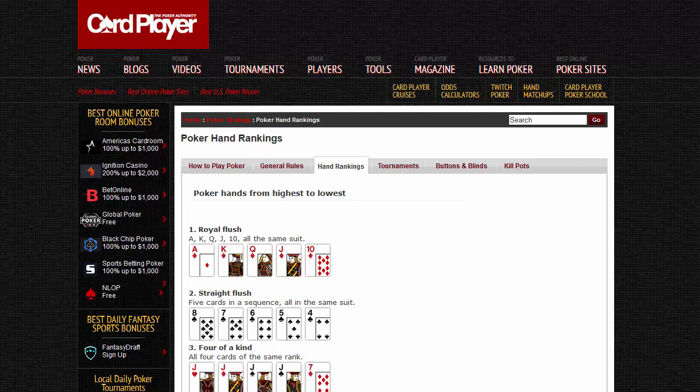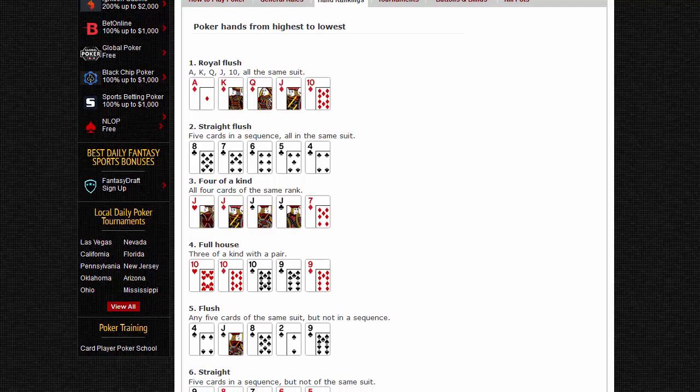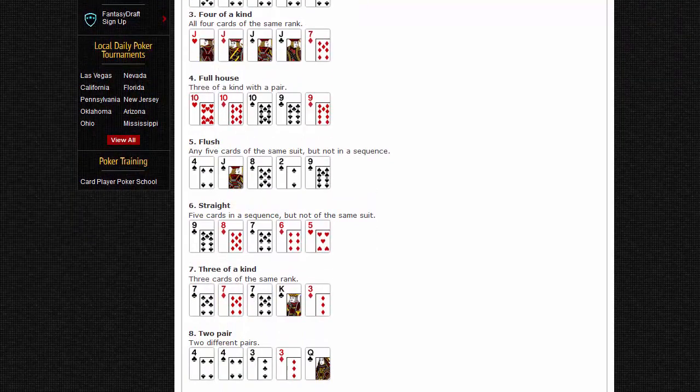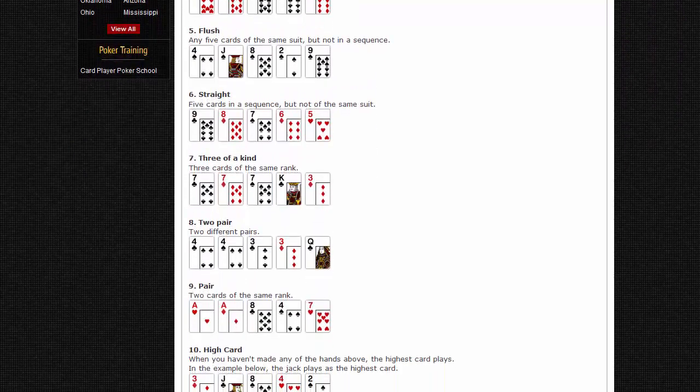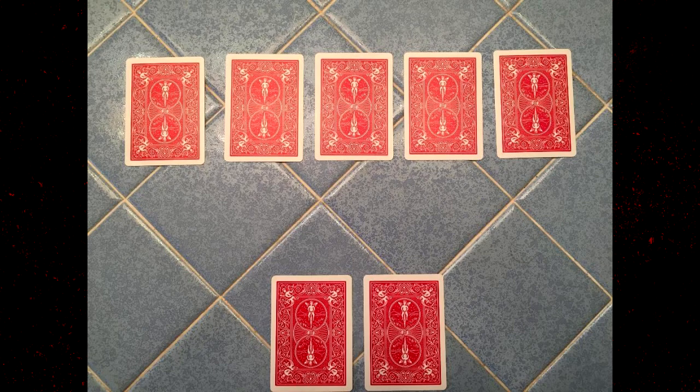To review, let's go to cardplayer.com. Here are the hands from highest to lowest: royal flush, straight flush, four of a kind, full house, flush, straight, three of a kind, two pair, pair, and high card. I'll link this in the description section for you to check out yourself. Now let's move on to how Texas Hold'em works.